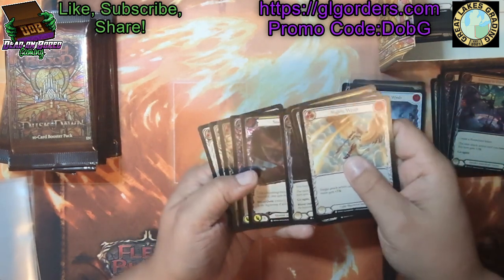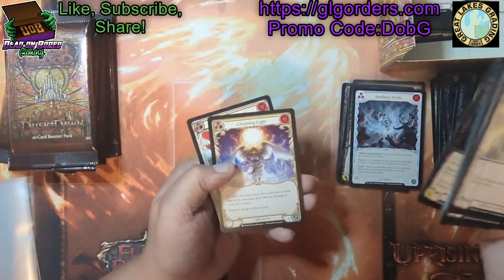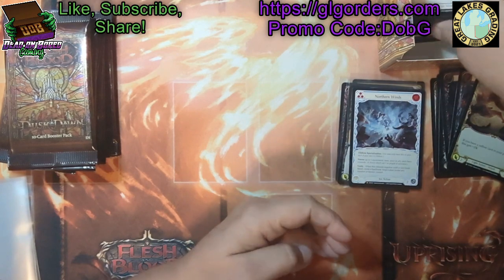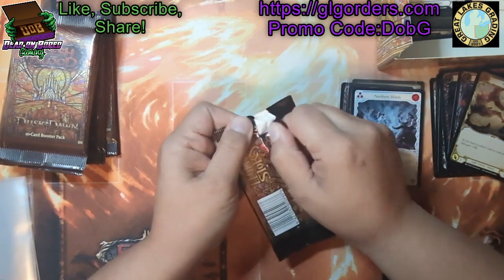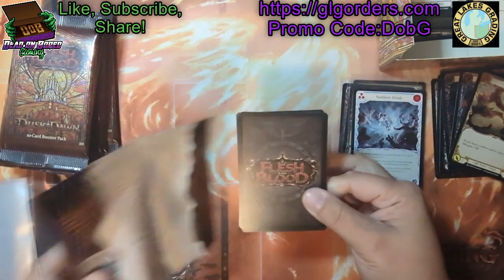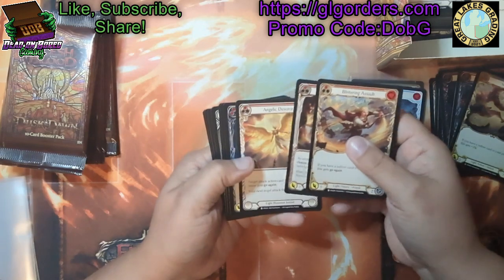Do any of you guys know where the serialized cards would be in the packs? Do they take the place of — I'm assuming they take the place of like a majestic slot? Or the marvels for that matter?